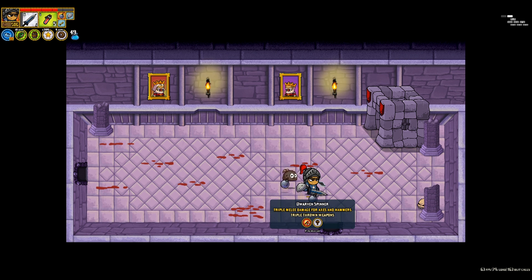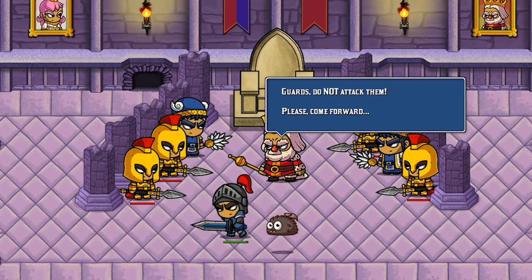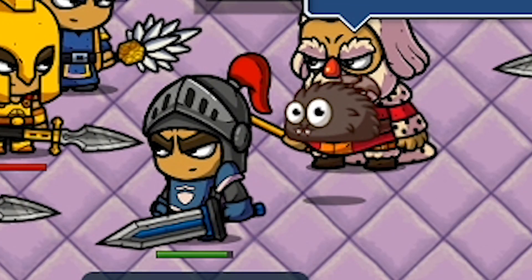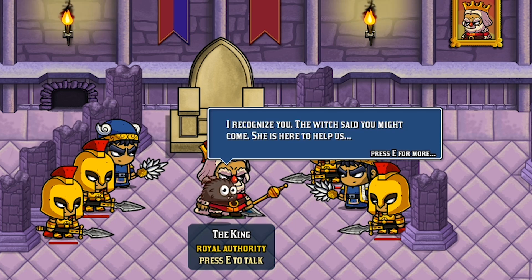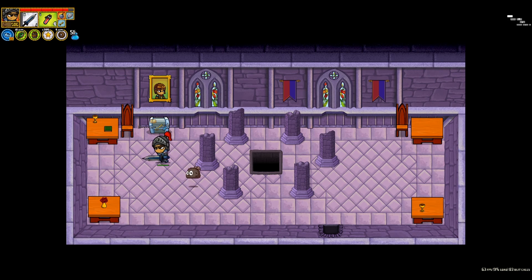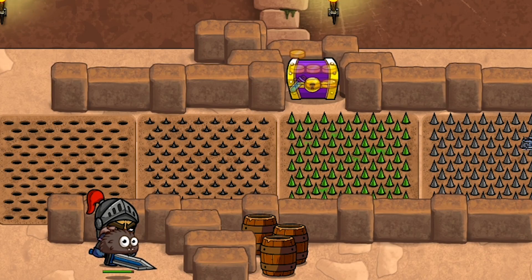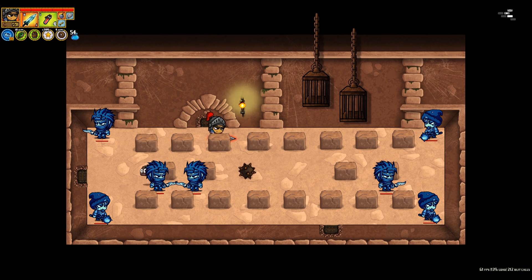Our reward for killing the big boss: triple melee damage for axes and hammers, so if I happen to find one I'll be doing some pretty big damage. Guards say don't attack them, please come forward. Can I fight you now? I recognize you — the witch said you might come. He is here to help us. Am I a female, or is the witch a female? Someone's raising the dead in the catacombs — yeah, let me guess, you want me to go take care of that. You want to give me a weapon or some gold? At least they give me one chest, which has a key. A key — I'll take. I have a feeling this is going to be harder yet.